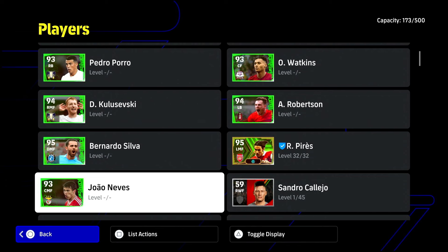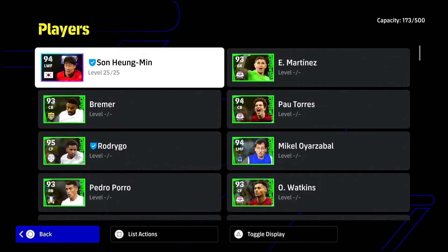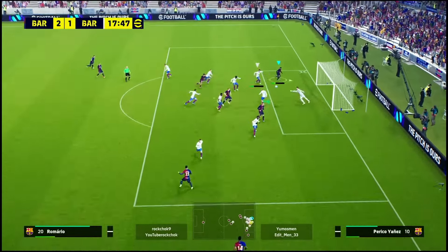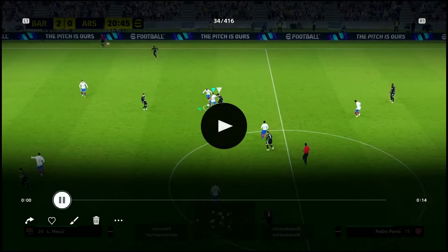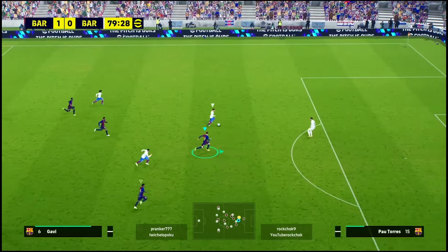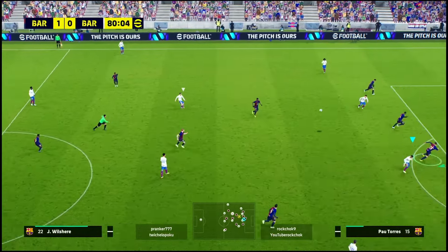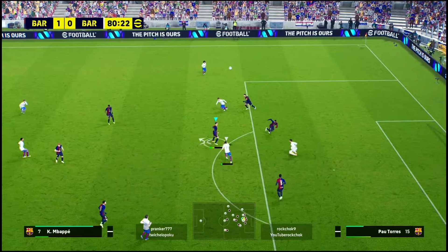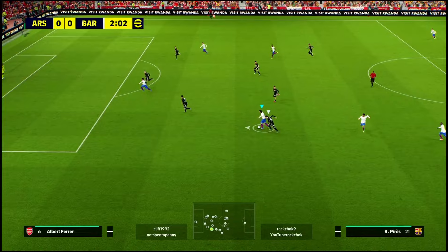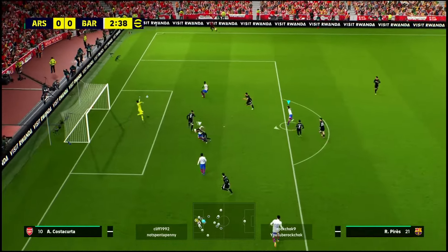The players I thought were good out of this pack were Pedro Poro, Koulibaly, Rodrigo, Feo Torres, Bremer, and the goalkeeper Emiliano Martinez. Pedro Poro is not a remarkable fullback other than his high lofted pass at 89 — he hit a few good crosses. Feo Torres was winning the ball very often, as was Bremer — I wasn't too amazed by Bremer, but Feo Torres was good on the ball. Martinez the goalkeeper was quite effective — he made a lot of saves although he does have low catching.